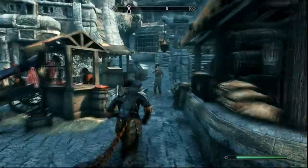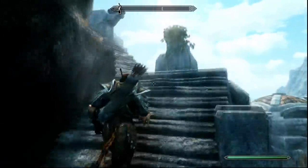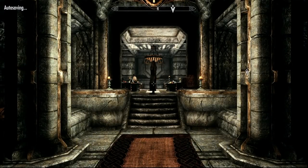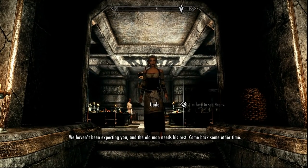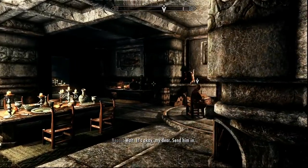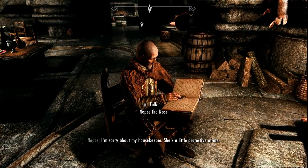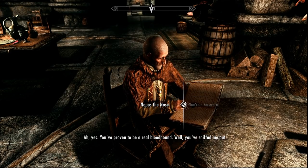Now we can go to Nepos's house, which is back across the marketplace and up the stone staircase to where the residents of Markarth reside. There are actually two ways to deal with this next situation, so make sure you save the game before you enter the house. The housekeeper will confront you at the door. Once inside, you can accuse Nepos of being a Forsworn and tell him you know about Wayland.